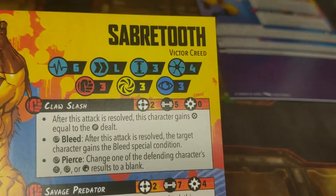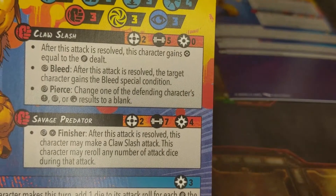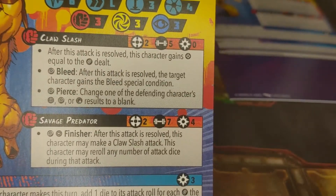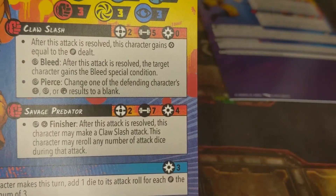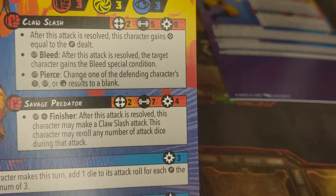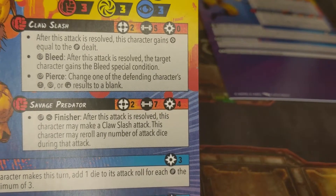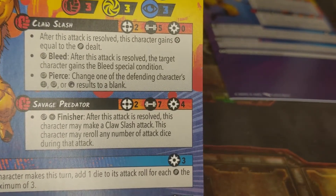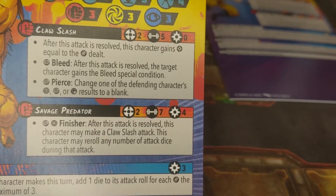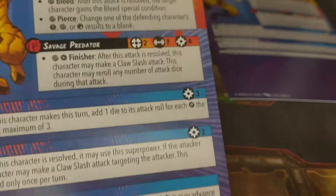Let's take a look at Sabretooth first. He's got six health, four threat, and threes across the board. His basic strike causes bleed on a wild, which is nice, and he also has pierce on a wild — quite effective, doing five damage. Savage Predator costs four energy for seven damage, and on a hit and a wild you can follow up with a Claw Slash. That is action economy right there — anytime you can do additional attacks is fantastic. If you have the eight power to do two Savage Predators and get that finisher off twice, that's four attacks.